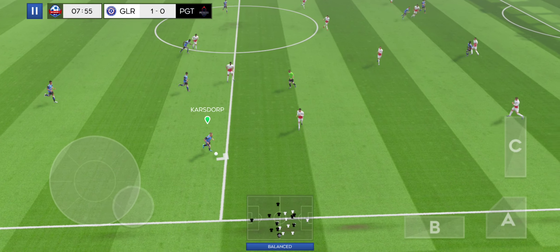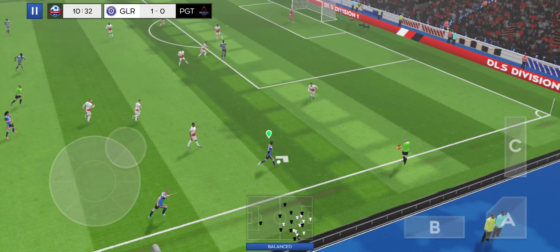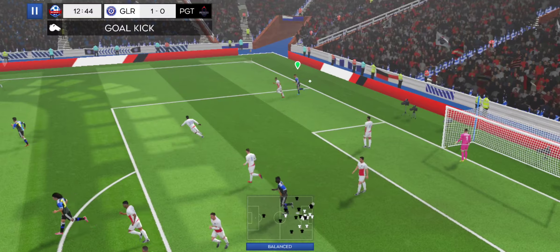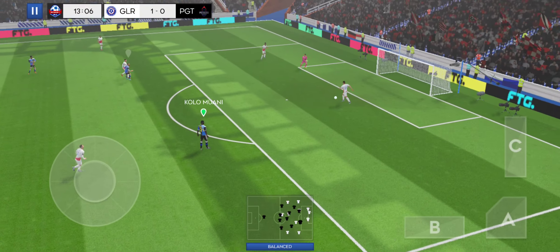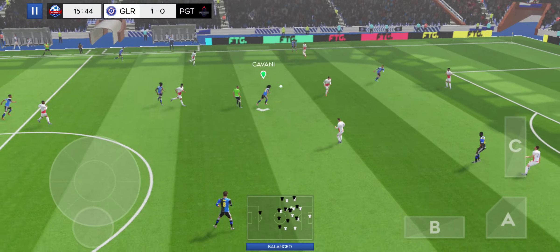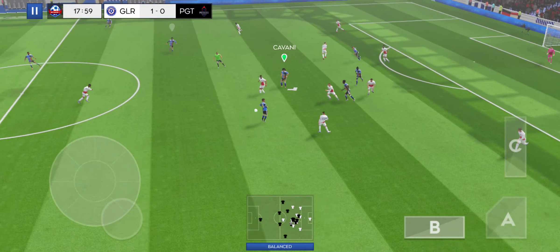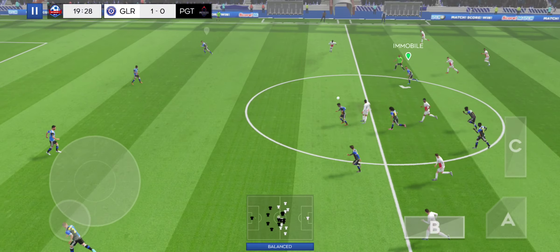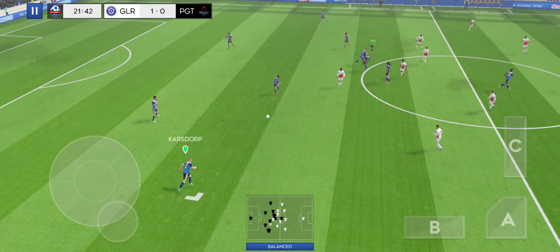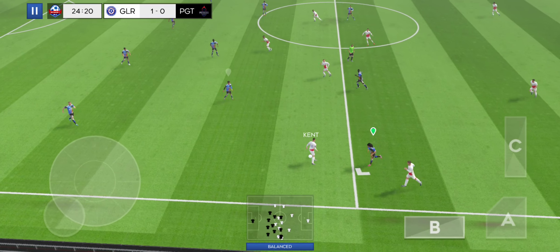Moving down the flanks here. That's an easy call — it's a goal kick. Well intercepted, and this really takes the pressure off the defence. Finds his teammate. Karlsdorp. That's good link-up play.